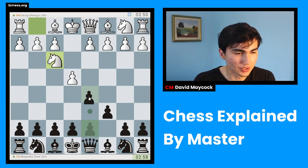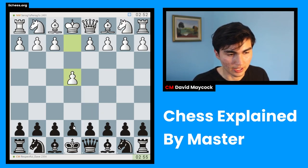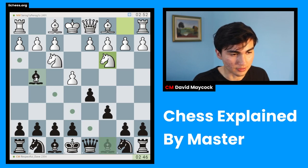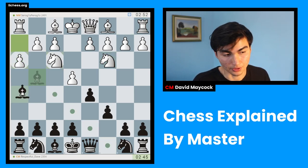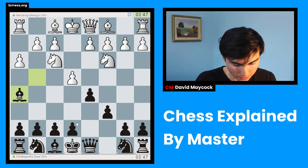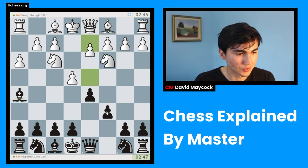What this move C6 is doing is that it's preparing D5 to take back with the pawn. The difference between C6 and E6, which would be the French defense, is that in the French defense this bishop suffers a little bit. So now I can take my bishop out like this — Bishop G4 — it's not going to suffer that much because it's already outside. And after that, I can play E6 and my center would be very well protected. Very solid. That's what we call solidity in chess.